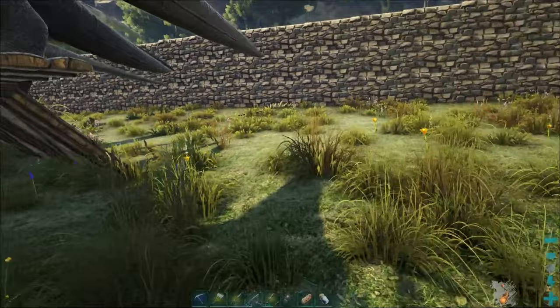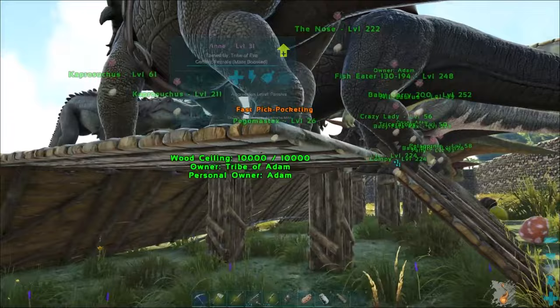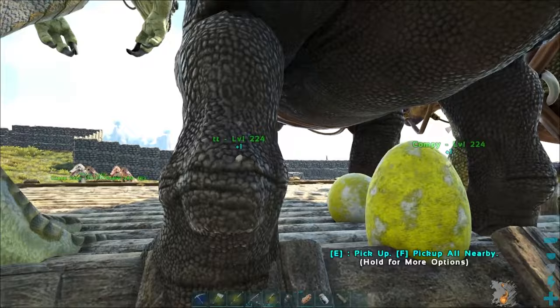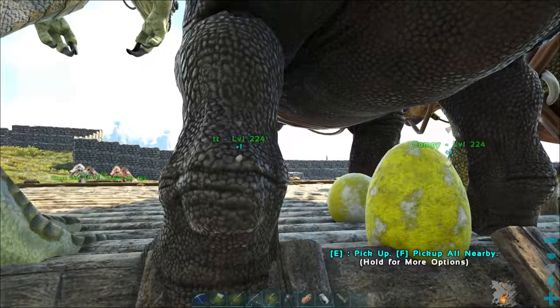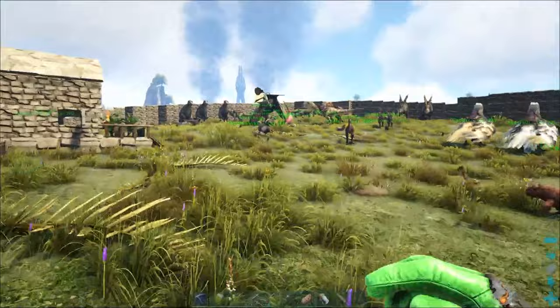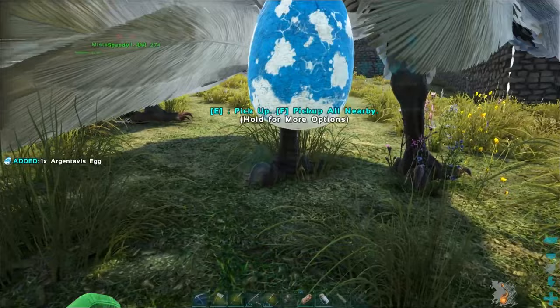One other tip to make life easier collecting eggs: you can shimmy these guys over to the very edge of a roof like we've got here, put a ramp on it, and then the eggs will roll right down. This crazy lady needs to back up a little further, but that's going to make picking up eggs much easier — especially for something like an Argentavis like Redtail over here, where it can be kind of hard to get the eggs sometimes.